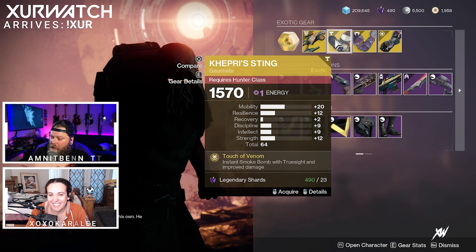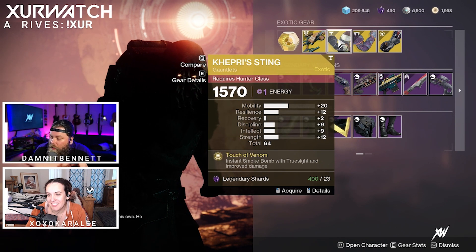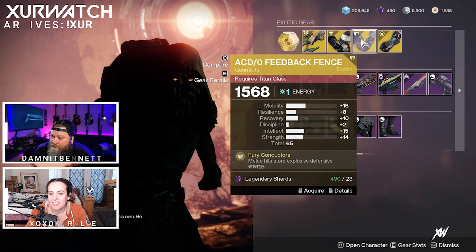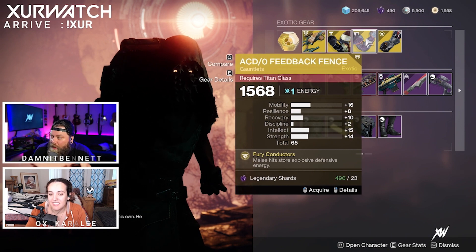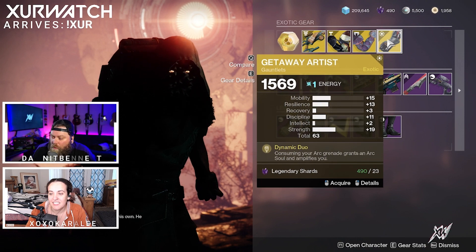Khepri's Sting has a total stat roll of 64 for our Hunters — definitely worth picking up if you're looking for that high stat roll. ACD/0 Feedback Fence for our Titans with a total stat roll of 65, and Getaway Artist for our Warlocks with a total stat roll of 63.